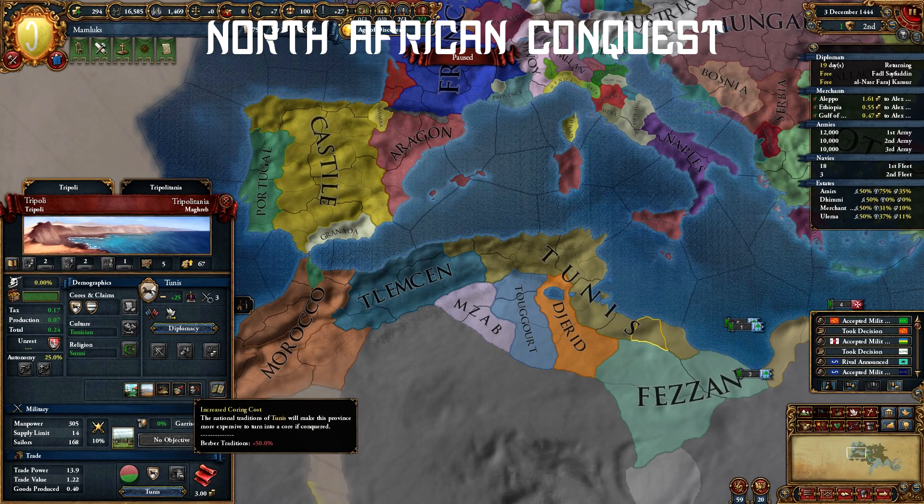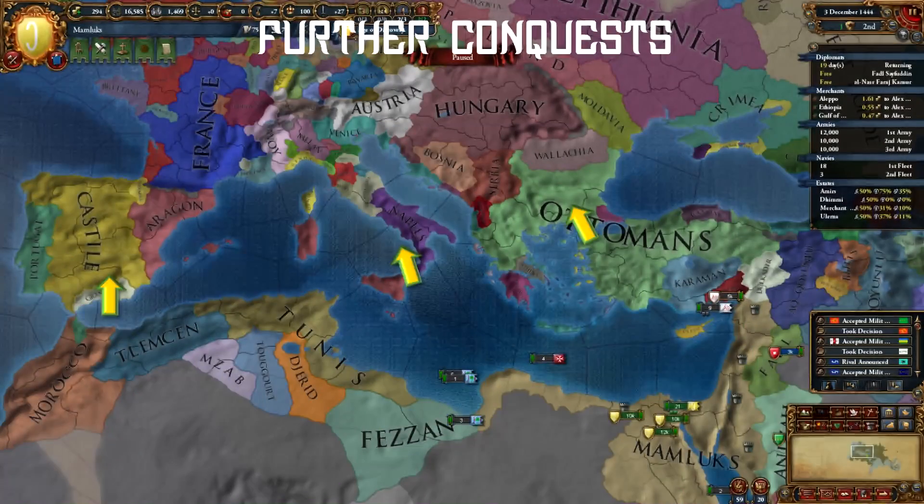The Maghrib region has the Berber ideas, which means plus 50% coring costs for you. Always release vassals when you conquer lands here, preferably the ones who have cores on your next North African enemy. Once you have eaten up Ottomans, you're going to expand in Europe. It will all depend on where you can find a foothold and who your allies are.